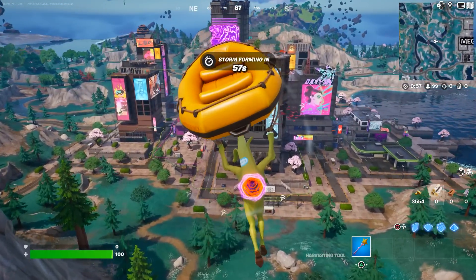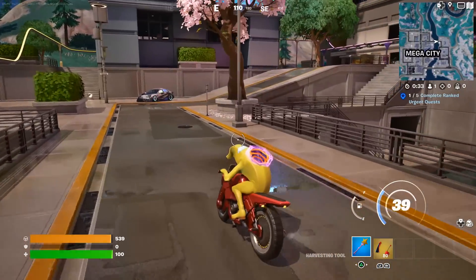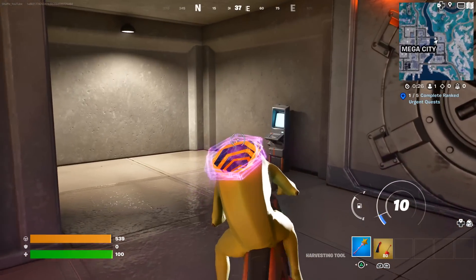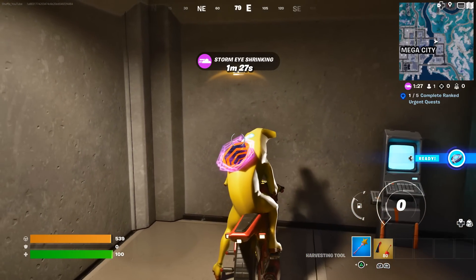Now, if you own the Fortnite crew, get over to Mega City and find yourself one of these motorcycles. Once you've got one, make your way over to the vault. Just drive the motorcycle down the stairs to where you enter in the keycard, and then position yourself like this while driving against the wall.